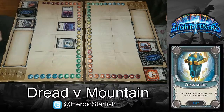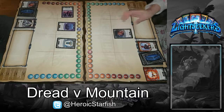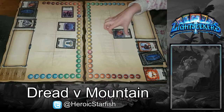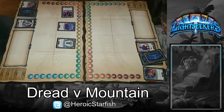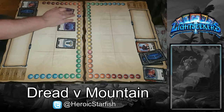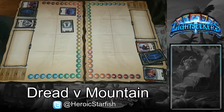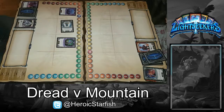I'll play Colossi Artifact and I'll draw a card. I'll play Umbron Thief for four damage, and I'll draw one. This expires, this rotates. I'll play Toxic Frog, and I'll draw a card.